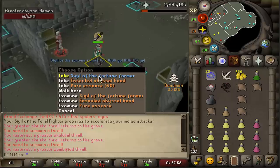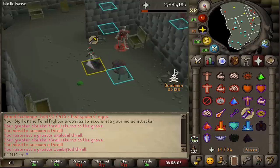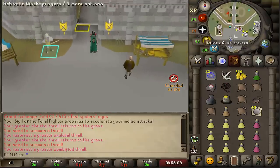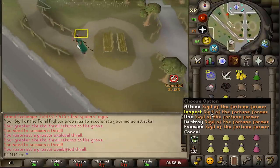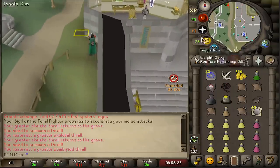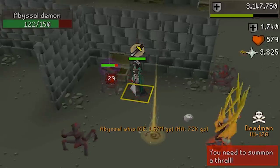Another whip and the sigil of the fortune farmer — you cannot make this up! Let me get out of here quick. There is no way — this tournament! We are absolutely chilling. Look at this — we just made like 4 million in one drop! Clue scrolls are stackable, abyssal whip for 2 million — I don't think I'll sell it, I'll just put it in the deposit box.